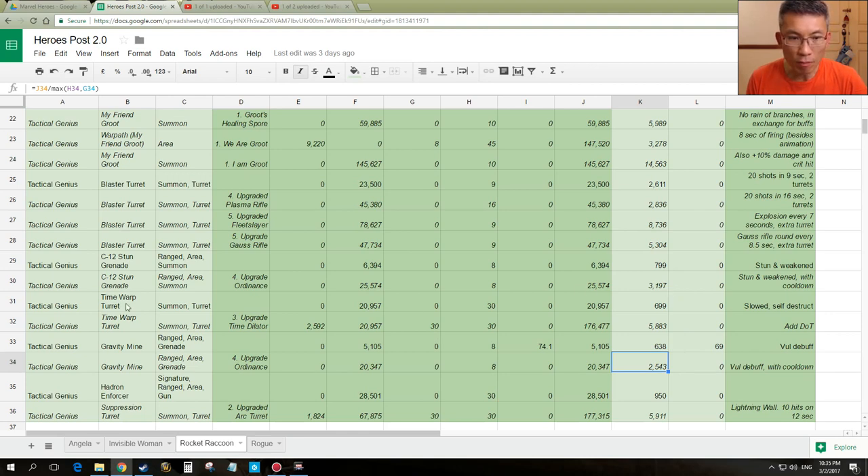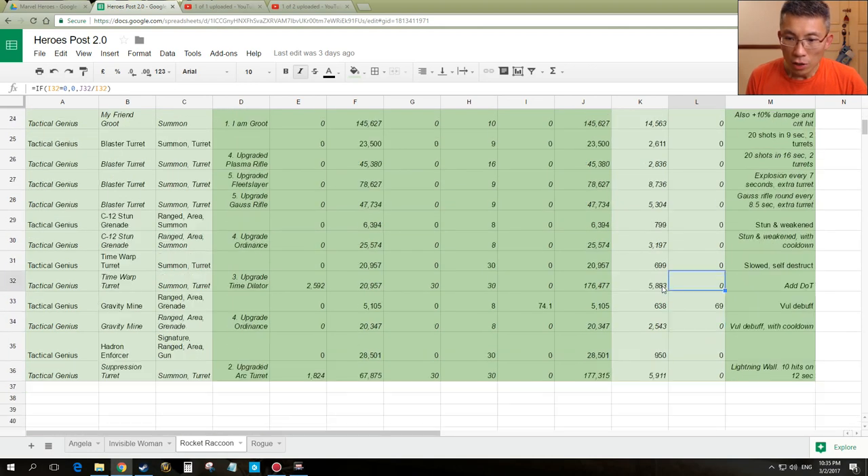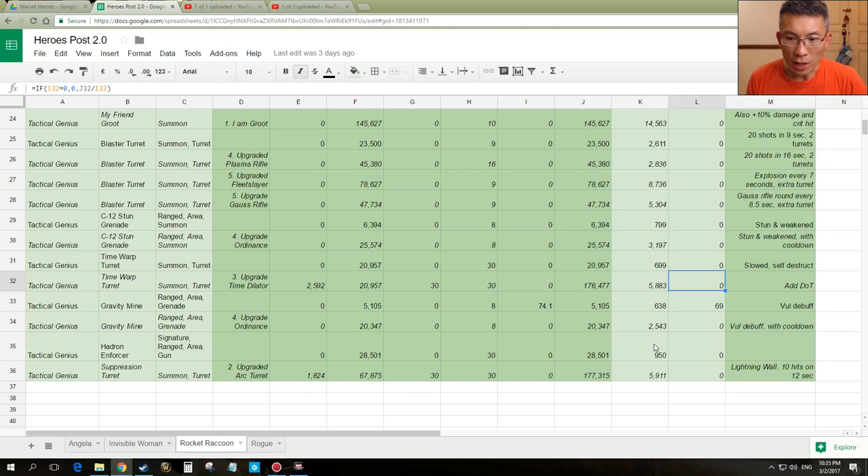The suppression is actually pretty high, and this is with the Lightning Wall. These two are rather similar — if you don't want to deal with a Lightning Wall, you can use the Time Warp Turret instead. It's entirely a choice, and how many turrets you can have depends on how many you can manage. At the end of the day, I'd strongly advise you to pick a build you enjoy playing. If you like lots of turrets, three types is a no-brainer, but you'll be doing nothing but laying turrets and controlling Groot.